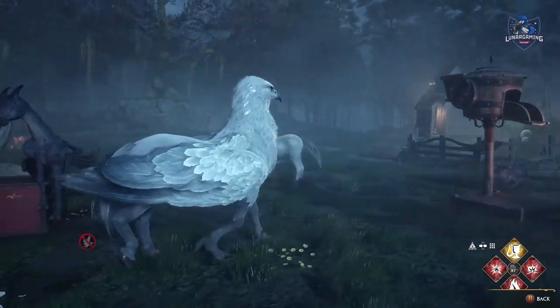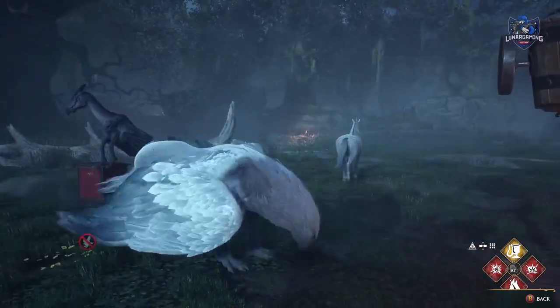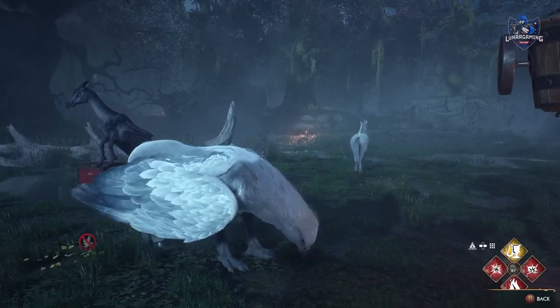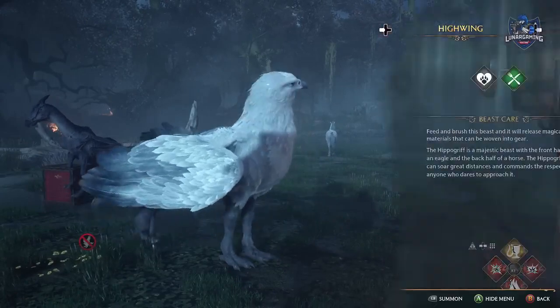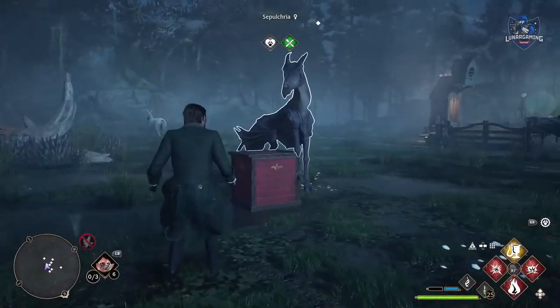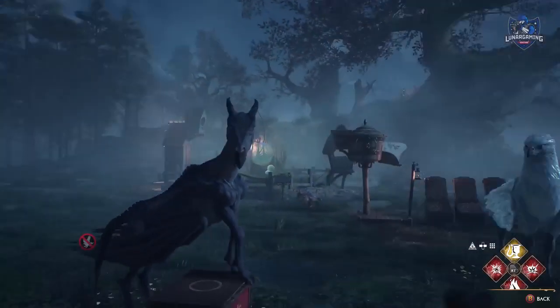Your mounts will count as breeding animals, so you can check what gender they are and you will only need to catch one of these. The hippogriff and the graphorn — if you've progressed far enough in the story you will have both of those, so you will only need to catch one for your vivarium. Don't worry, being in the vivarium will not stop them from being summonable as mounts.